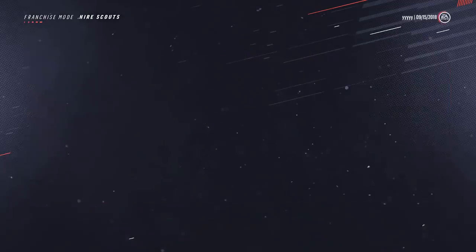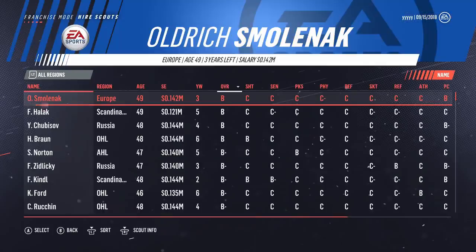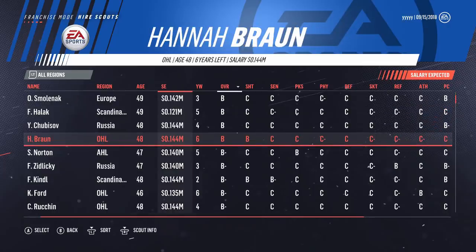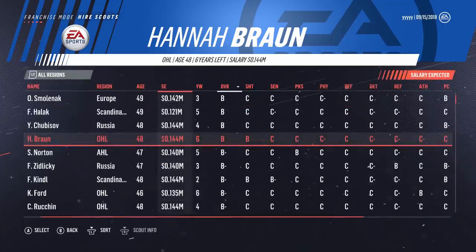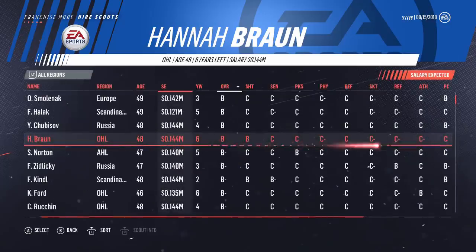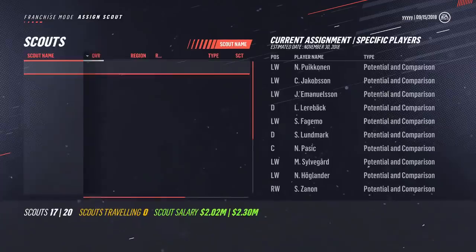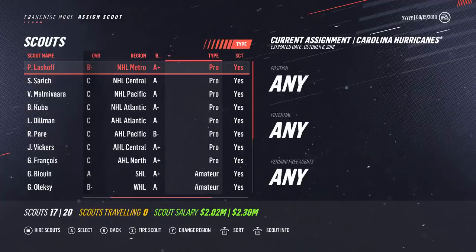Whatever region your scout is assigned to by default is not where he is locked to. You have the ability to hire more scouts by hitting the Start button on this screen — that'll bring up the entire list. The highest grade scouts right now available on the free agent list are B's. For example, Hannah Braun — despite the fact that she is an OHL scout, she actually has a higher letter grade in the WHL. So anywhere in the CHL, US West with an A-minus, and US East is also okay — you can optimize your scouts to make sure you get the best feedback possible.